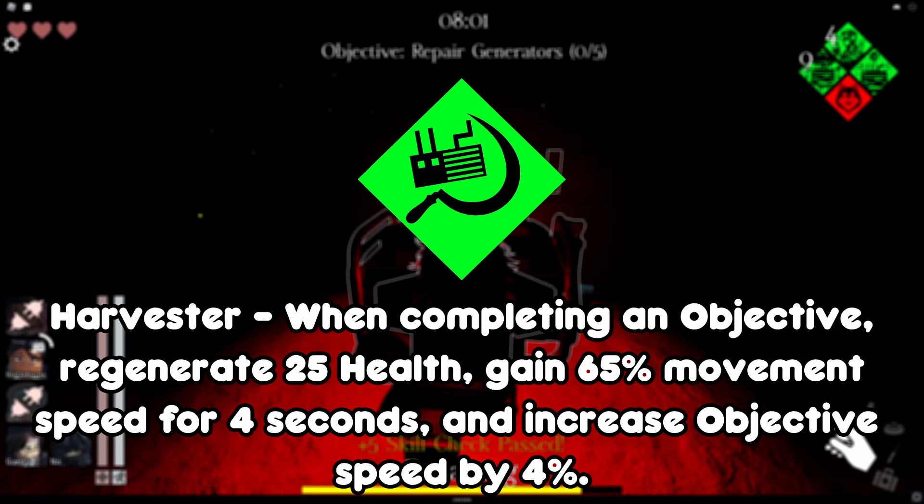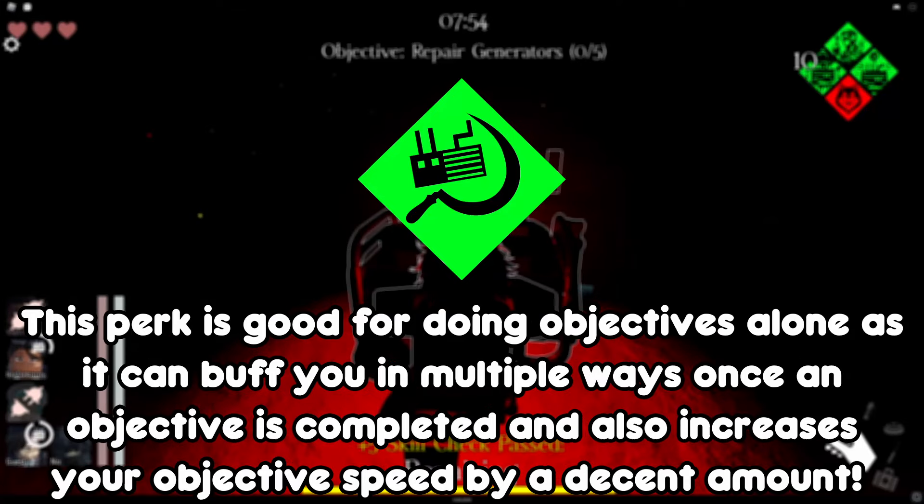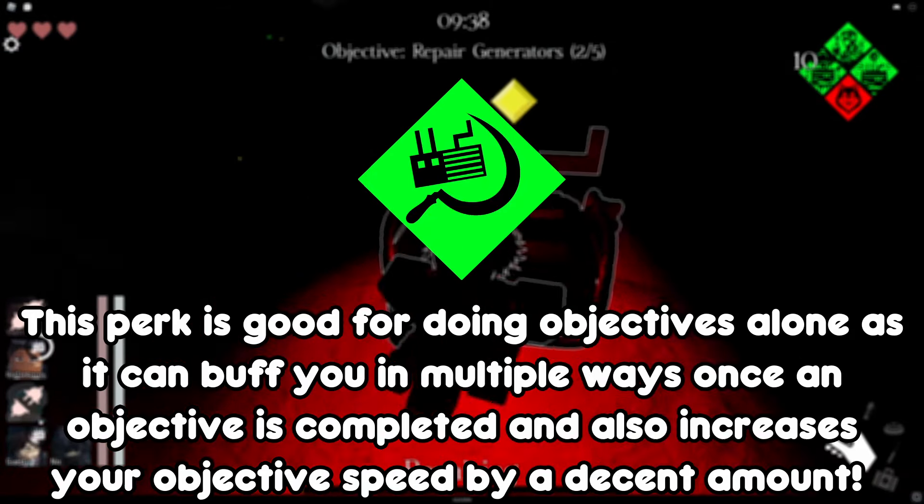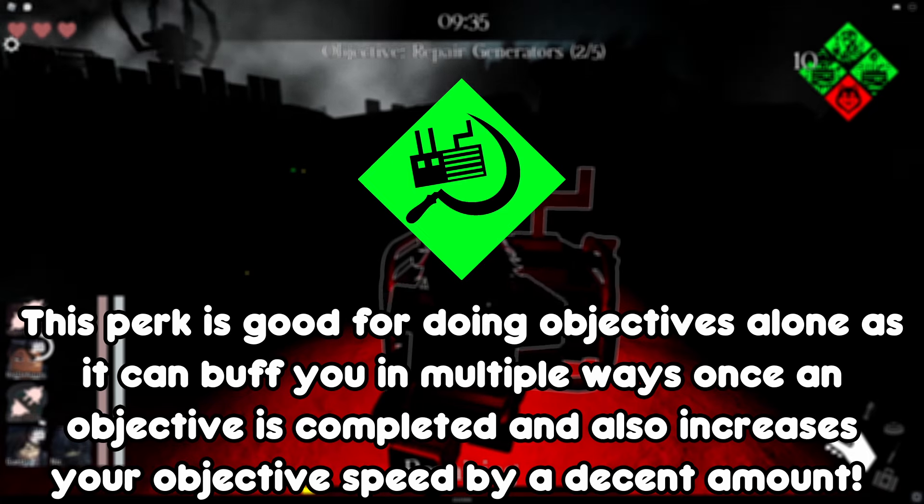Harvester: when completing an objective, regain 25 health, gain a 65% movement speed boost for 4 seconds, and increase objective speed by 4%. This perk is good for doing objectives alone as it can buff you in multiple ways once an objective is completed, and also increases your objective speed by a decent amount.